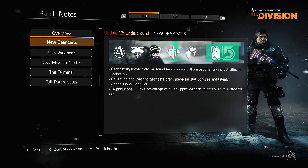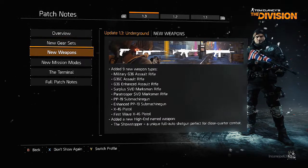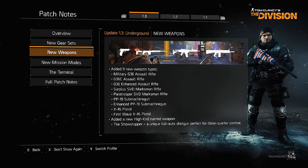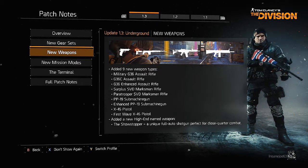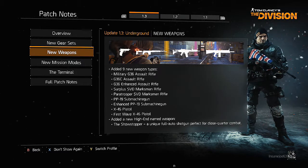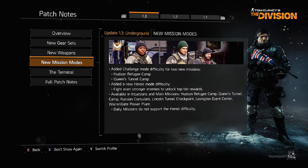We've got five new gear sets — this doesn't really tell you a lot about them. For new weapons we've got nine new weapon types: the Military G36 assault rifle, the G36C assault rifle, more G36 assault rifles, the SVD marksman rifle, and stuff like that. We're gonna try and get some of those today. I honestly haven't even gone past this screen yet so I don't know what's happening after this.